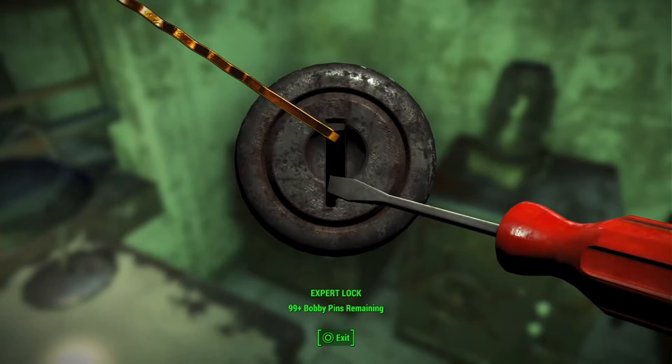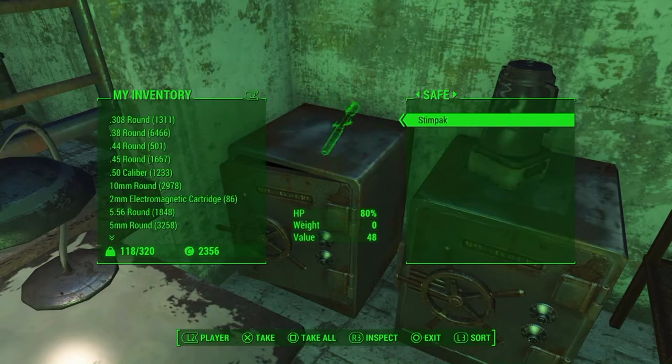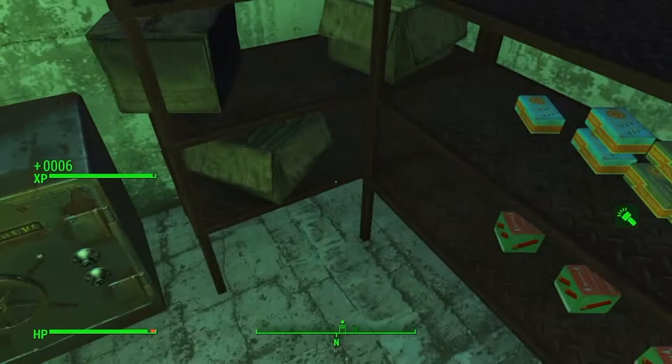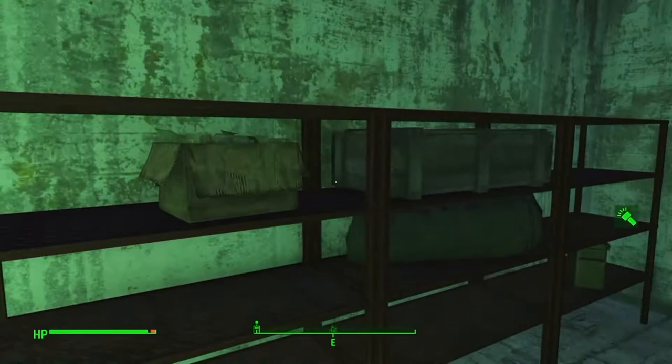Looks like we've got a lockpick here. There we go. Nice. Nothing too special. And this lock is only novice, so definitely a lot easier. This gives me copper, so I'll take that. And... holy — a lot of ammo here. That's fantastic.